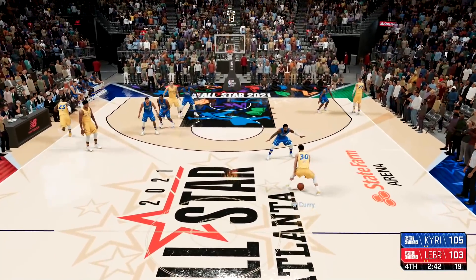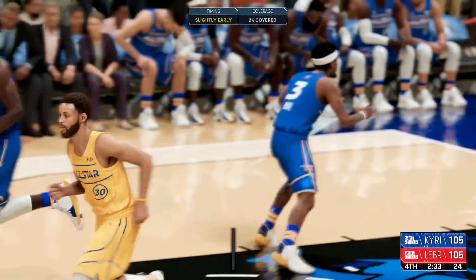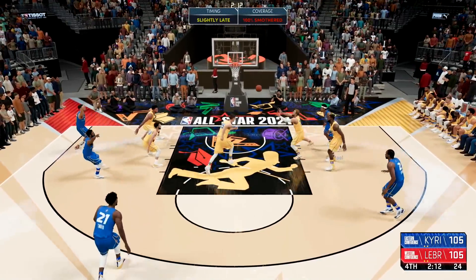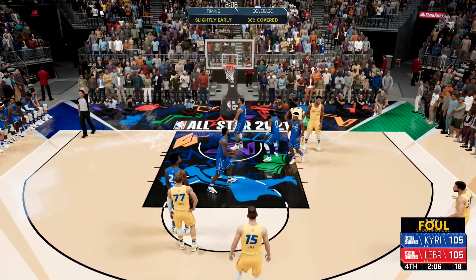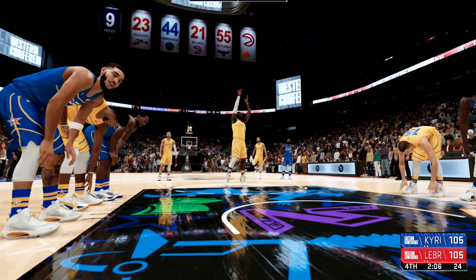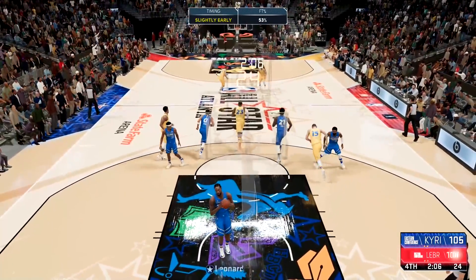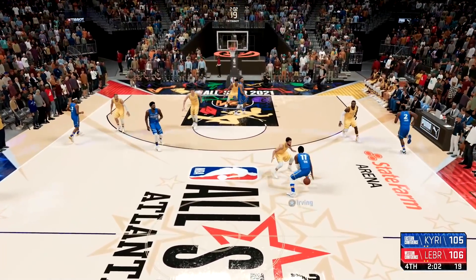Team LeBron needs a three here — Steph Curry with the ball but no, he gets a layup. We're all tied up again — the next team to score wins. Beal with a tough shot, no good. LeBron drives and draws the foul. First free throw is no good — he needs only one more point. And it is money! That is game — Team LeBron wins 106 to 105.